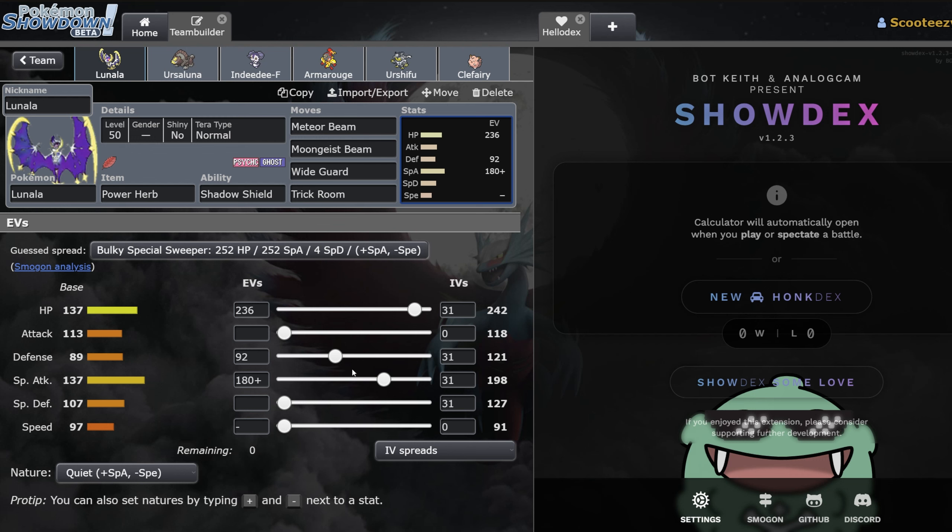If you really wanted, you could opt to run something like a simpler spread — I think that's fine as well. But I do just like hitting those bump numbers, and I also like splitting my defenses. I like having my defenses be at least half of my HP stat if I possibly can, just for a little efficiency.